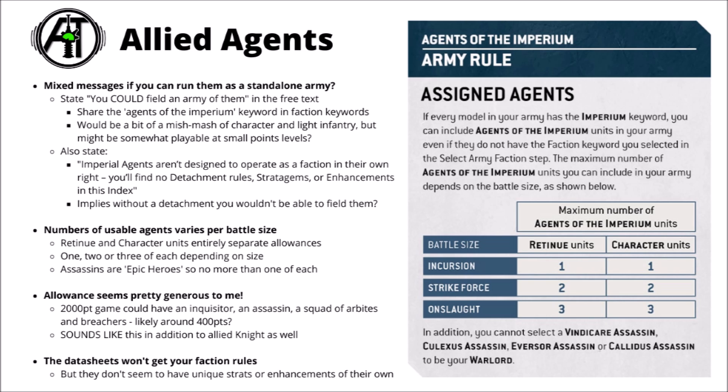The allowance of units seems fairly generous for allied rules. In a 2,000 point game you could, for example, have an Inquisitor, an Assassin, a squad of Adeptus Arbites, and a squad of Navy Breachers — around 400 points — and I believe you'd be able to do that alongside an allied knight as well, giving you potentially around 800 points of models outside your codex. Including these won't stop your own army rules from functioning — say Space Marines still getting Oath of Moment — but the Agents won't benefit from that rule either, and it looks like they won't be bringing any unique stratagems or enhancements of their own.